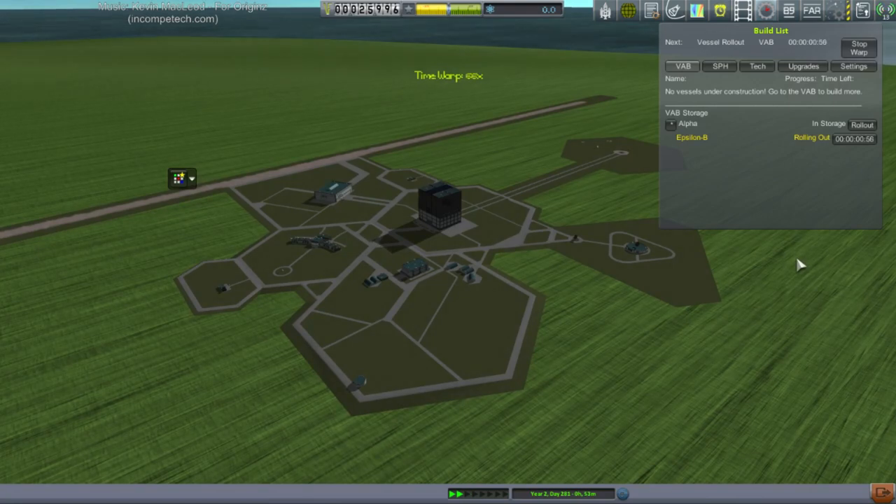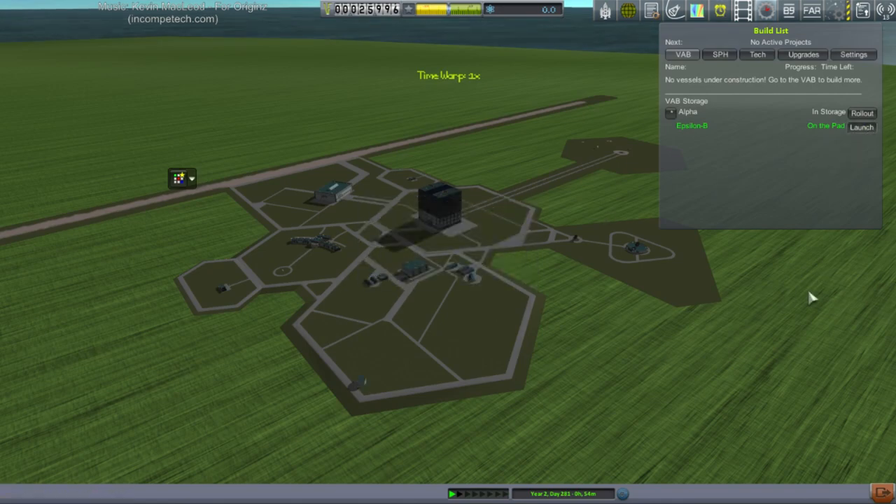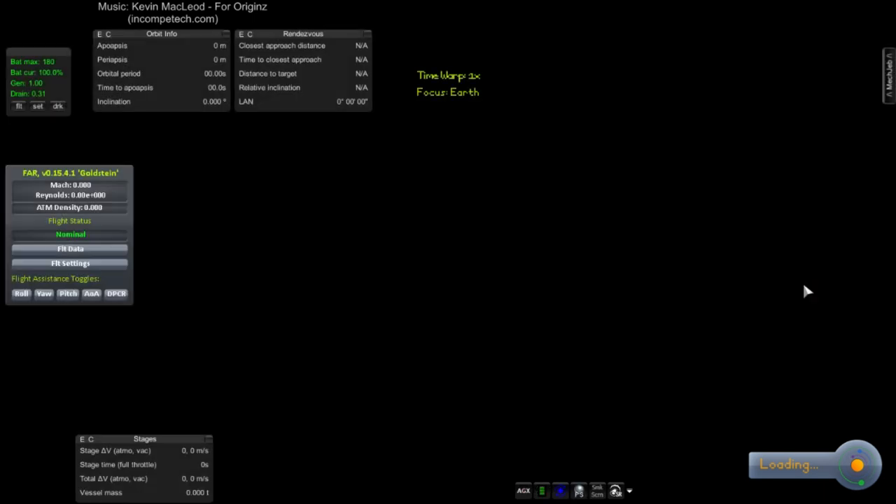Why did we install Test Flight? Because it's hard and difficult and things like that. I have an idea though — we should do a static test of like a huge cluster of Corporals. Then Test Flight would be satisfied, right? Because it'd have a lot of chances to test it.